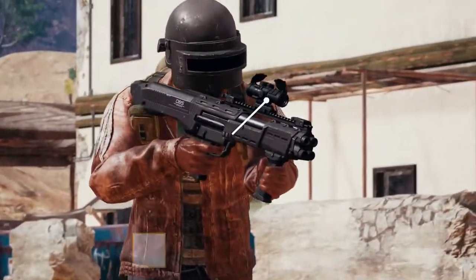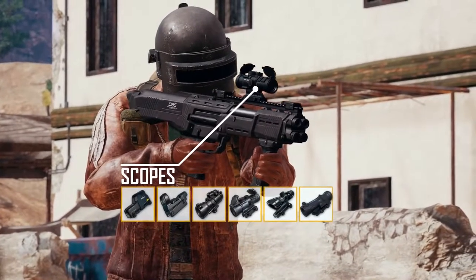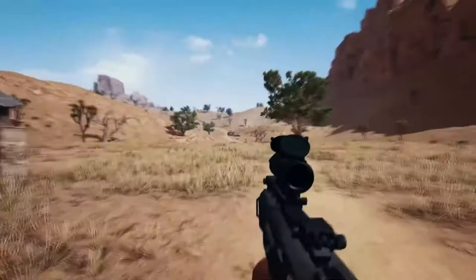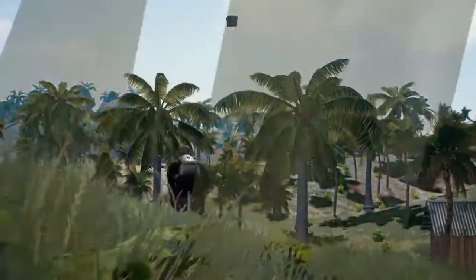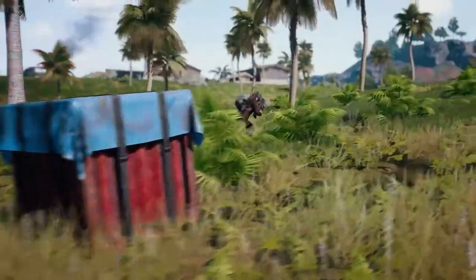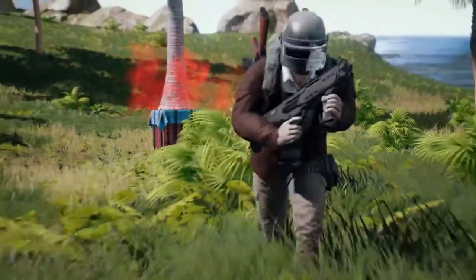While without any other attachment slots, the DBS can accept optics below the 8x scope, but with an effective range of only 100 meters, you wouldn't get much use out of those anyway. That sweet victory is calling your name, so be prepared for the claustrophobic combat of the final circles by snatching up the DBS from a care package near you.